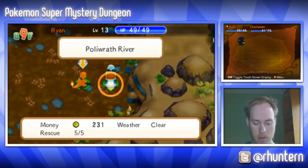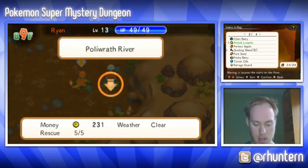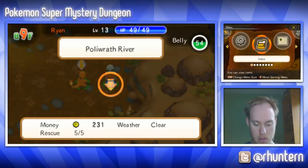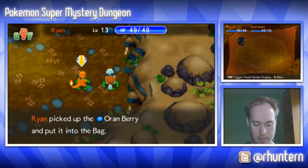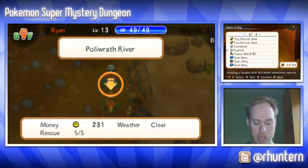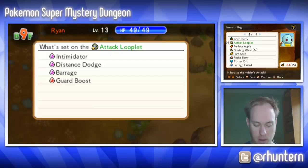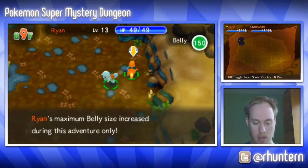We ran out of room, so what we're gonna do is go into the bag and give an Elixir to Charmander — he's missing two moves. Let's pick this up. Oh, let's eat the Perfect Apple now. I don't know if it permanently increases my belly — yeah, I guess so.